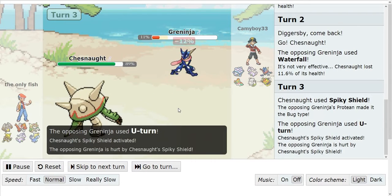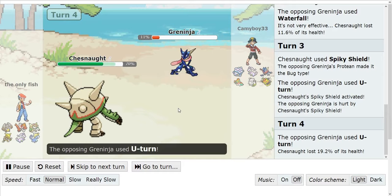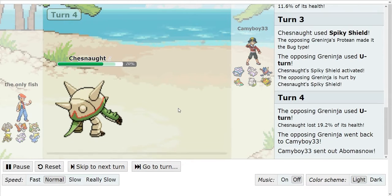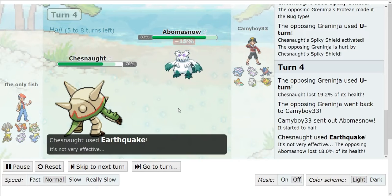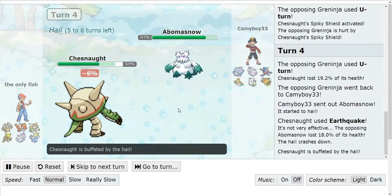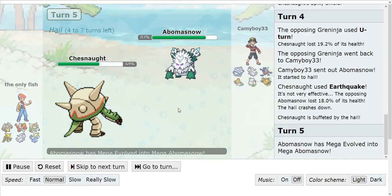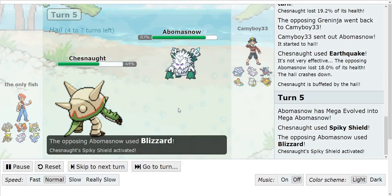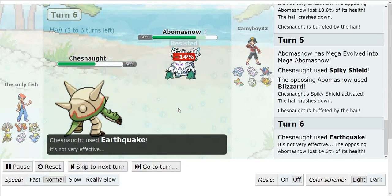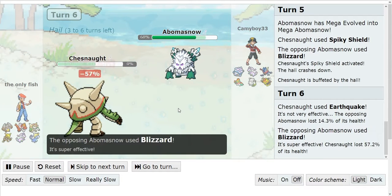I'm gonna U-turn out but he uses Spiky Shield, so I just use U-turn again and U-turn out into my Abomasnow. He goes for the Earthquake, predicting that. And then I Mega Evolve and hit, but he goes for the Spiky Shield, and I go for Blizzard — obviously blocked by the Spiky Shield. So I just go for Blizzard again and smash his Chesnaught, so Chesnaught's out of the way.